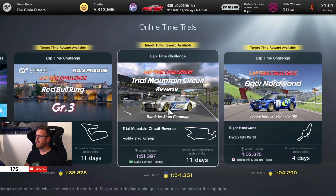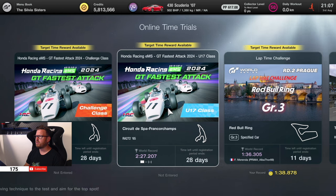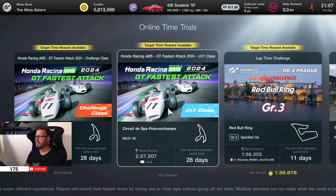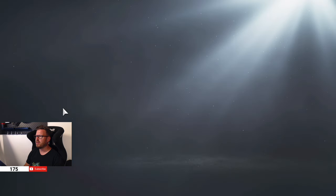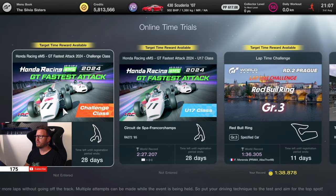Welcome back to the channel for another Gran Turismo 7 video. I noticed something new in the game — beside the lap time challenges we've already done, PD has hooked us up with a new one: Honda Racing EMS Attack. We have a Challenge class and a U17 class, both doing the same lap at Spa in the Honda RA 272 from 1965, celebrating 60 years since Honda first participated in Formula One with this specific car.